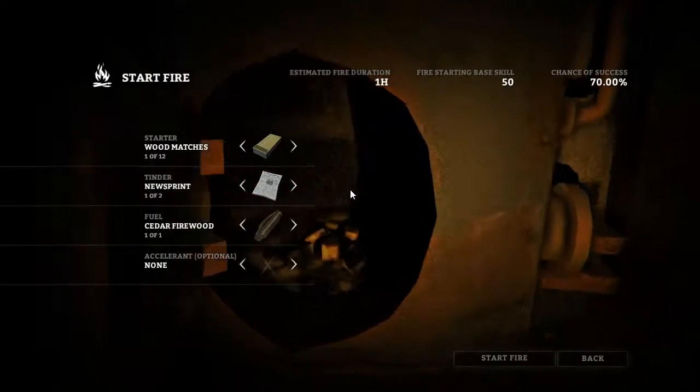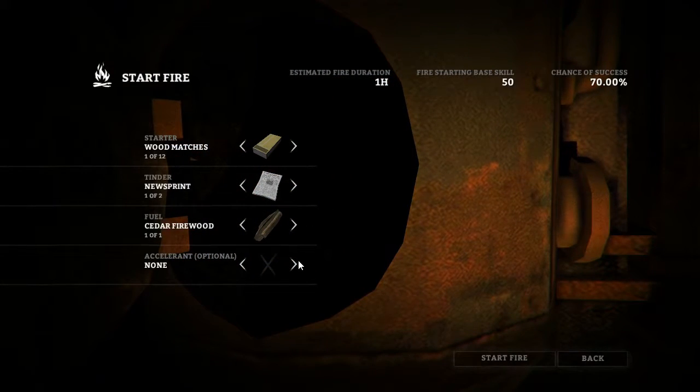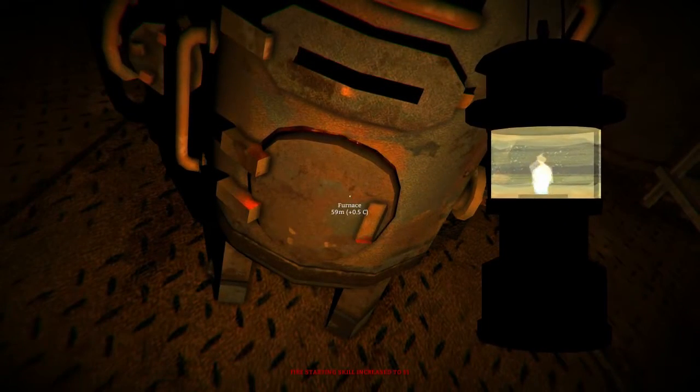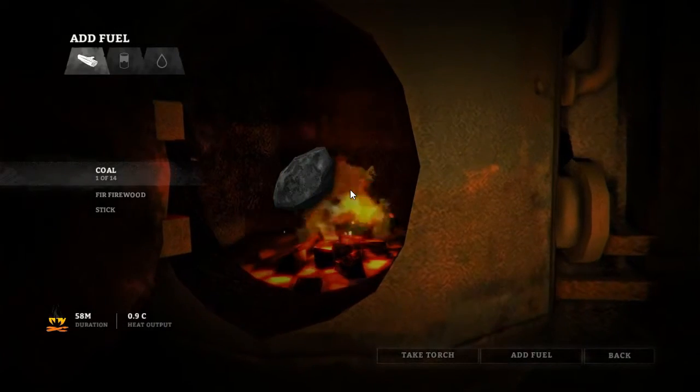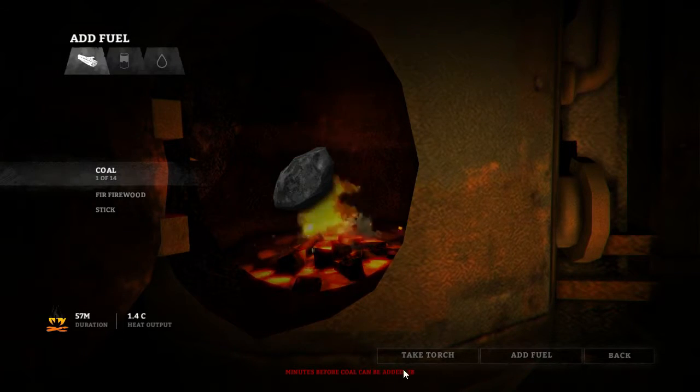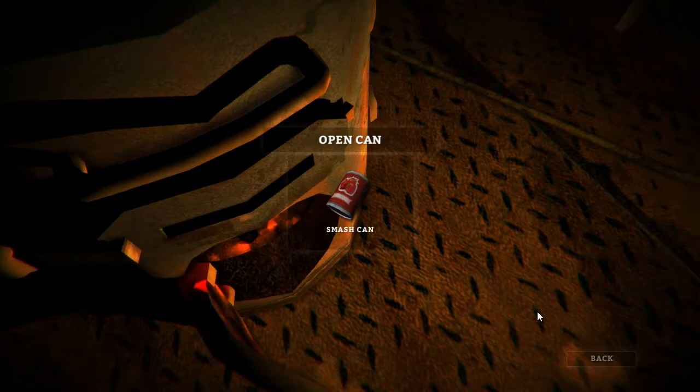First of all, you need to access the furnace by clicking on it. Light the furnace, which is the same mechanism as any other stove, and you'll need wood for this, plus the usual helpers to get the fire going. Once the fire is going, you need to make the furnace much hotter. You have to wait a bit of time before you can add the coal, so make use of the stove any way you can, such as heating a bit of food.